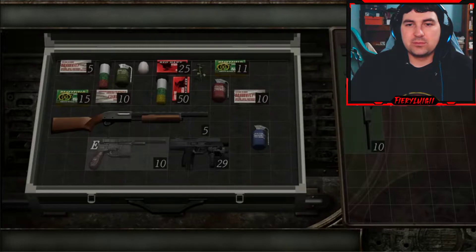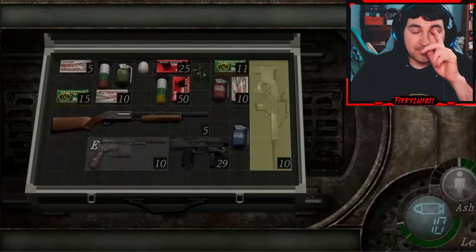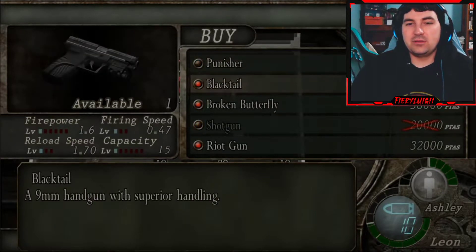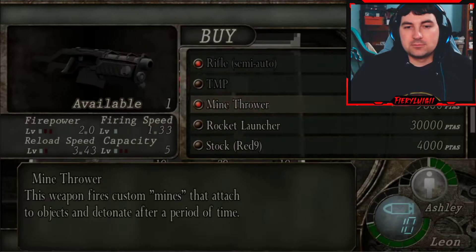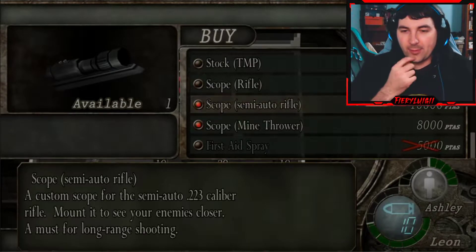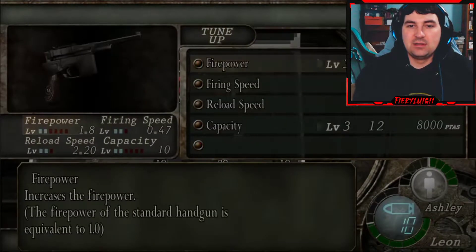Oh boy, we are going to need to reorganize some stuff. I guess I can tune up. The broken butterfly is kind of like the gun that Lewis uses. Mind thrower — that actually might be good for grouping up, because the next part of the game there's going to be a lot of grouping of enemies. But I don't think I have space for it.